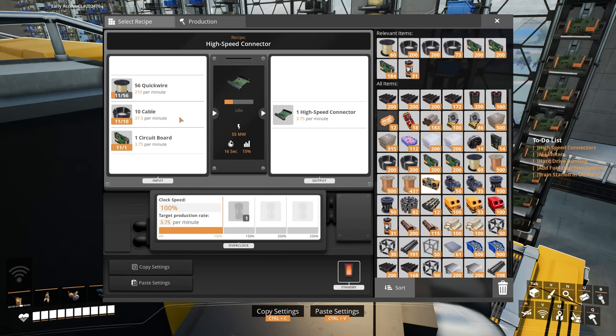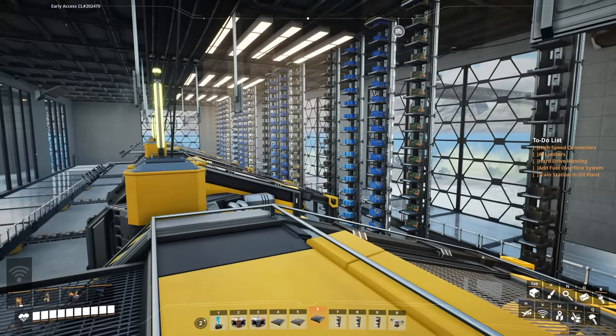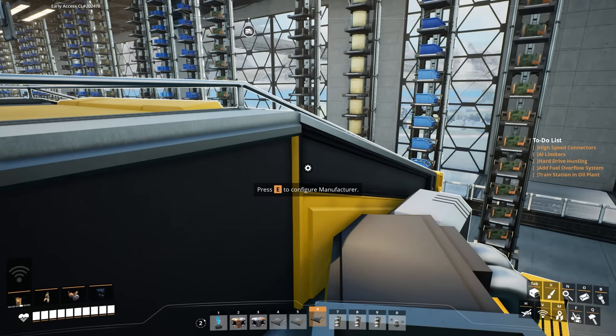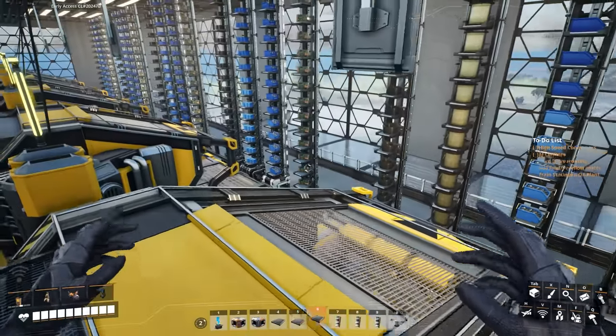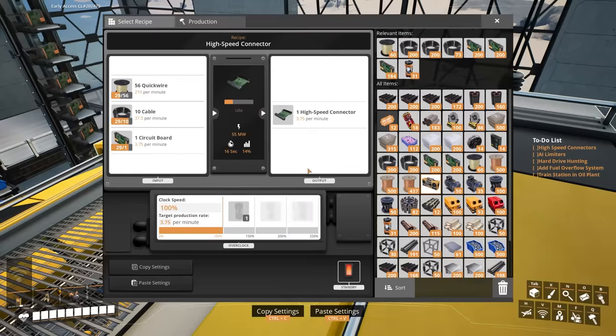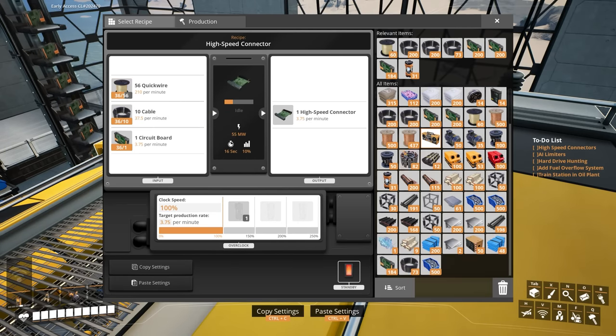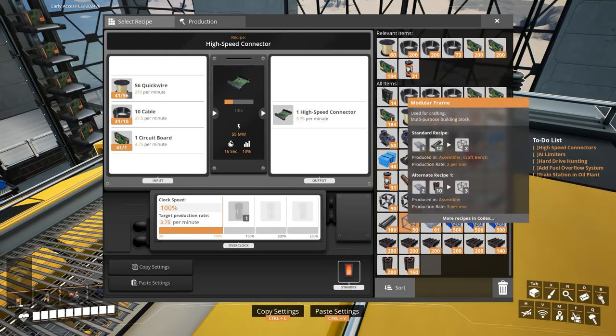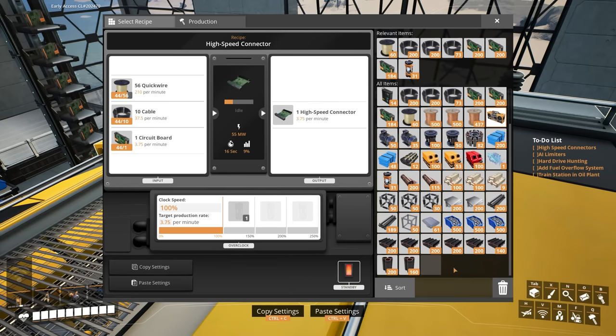I only need a couple hundred for a little while, but eventually we'll just up the amount of quickwire we deliver here. Something else I forgot to mention — I can't believe it, but I'm sick again. My nose is completely blocked. I've been sick about five times this year, possibly eight times in my entire life, so I don't know what's going on. I got COVID back in March and ever since then I keep getting sick. It's only a very minor head cold and every time I've been sick it's been getting not as bad each time, so at least that's good.